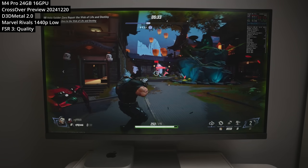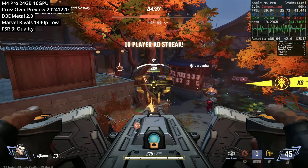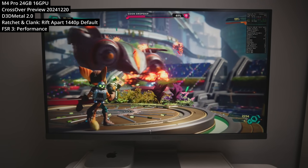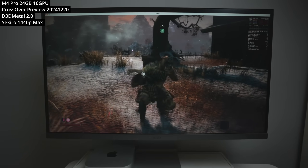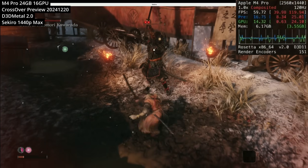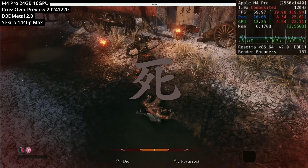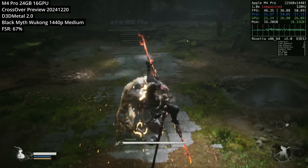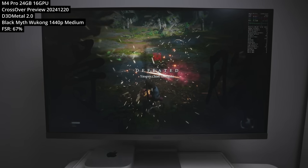In addition to these new games, we also have the usual suspects all working properly on D3D Metal 2.0. This includes titles like Marvel Rivals, which only work on Crossover Preview at the moment. I also tested Ratchet & Clank: Rift Apart, which seems to work fantastically at 1440p default settings with FSR 3 set to performance mode. Some users have reported Sekiro: Shadows Die Twice runs better using D3D Metal 2.0 — it seems to be running fine at 1440p at max settings, though this never stopped me getting annihilated in the game. I also tested Black Myth: Wukong, and after trying a particular boss more than 20 or 30 times, I finally got my very first kill, performing better than ever on D3D Metal 2.0.